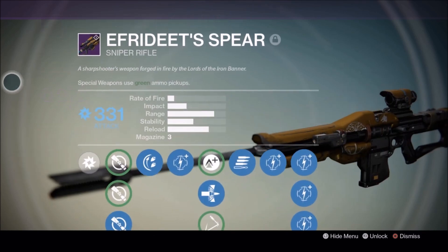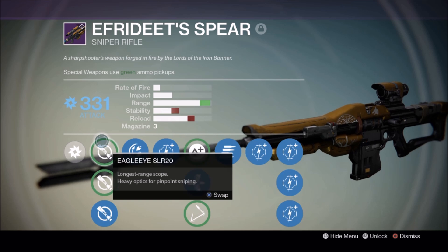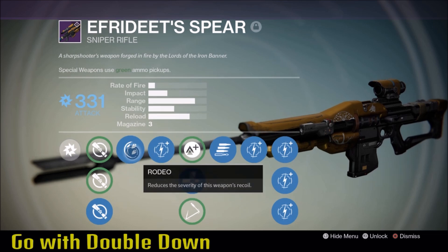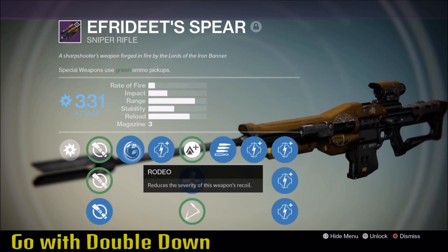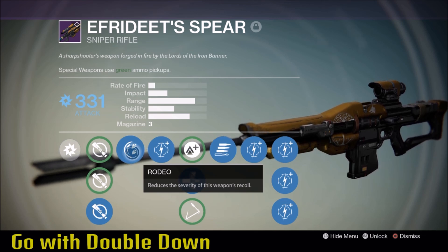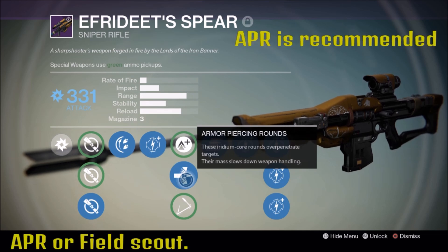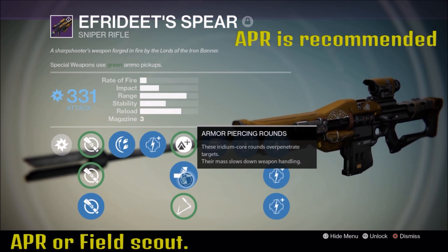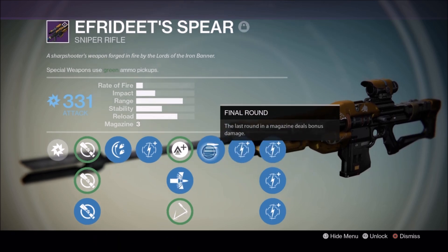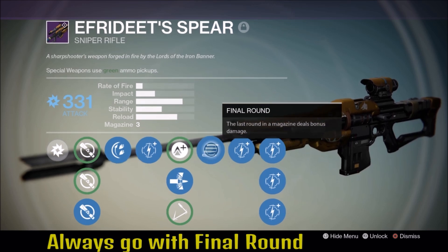Here is my PvP Spear. For the sights, any sight you desire is good — personally I like Ambush or Taxi. For the first perk, I got Rodeo but I was trying to get Double Down. Double Down and Spray and Play are really good first perks. For the middle tree, I highly recommend Armor Piercing Rounds, or you can have Field Scout. And Final Round — the last round in the magazine deals bonus damage — is a must-have perk for this weapon.